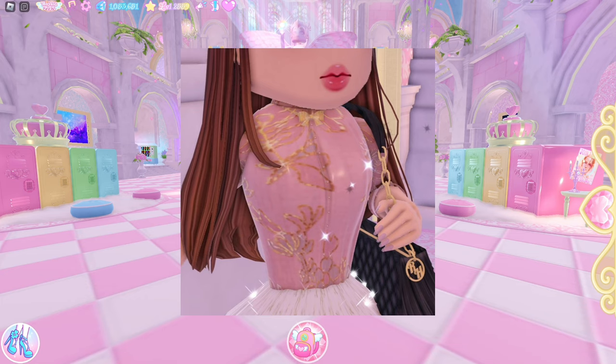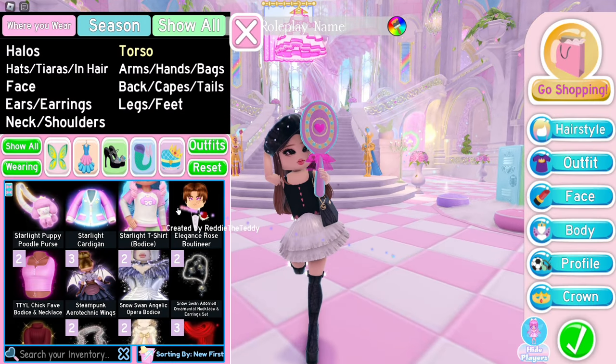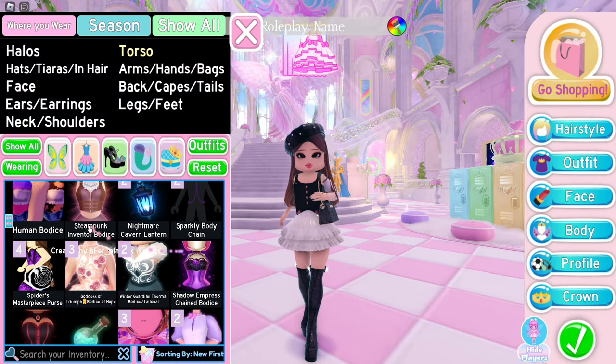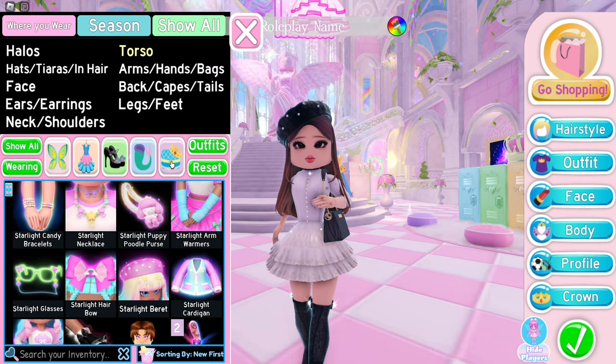Last but not least, this one is a corset hack. Put on the Starlight T-shirt toggle 13, remove short sleeves, long sleeves rolled up. You need the Steampunk bodice toggle 15. Starlight necklace toggle 1.